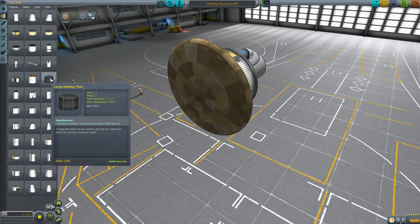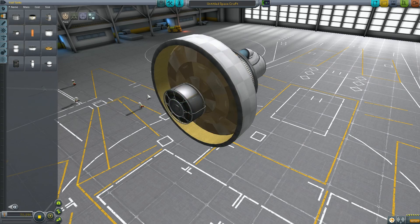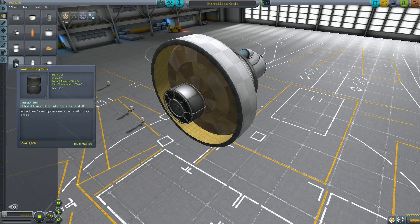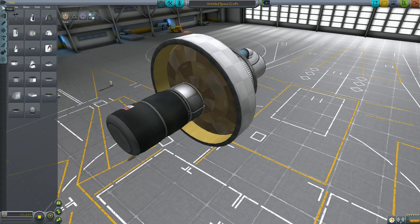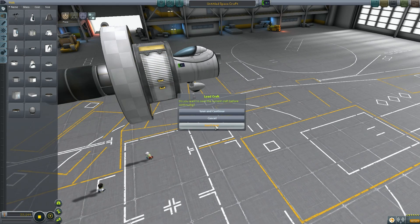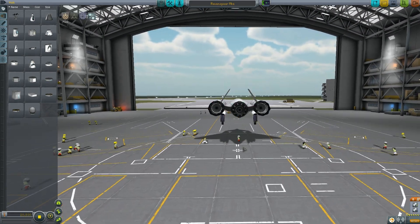Fuel tanks are mostly the same. There's a new or improved xenon container, and there's a small holding tank for raw materials — or possibly spare snacks. You can put ore in there because you are able to mine ore now — that's a whole new thing in this game. Pods are pretty much all the same. So now I'm going to show you some flying in KSP.